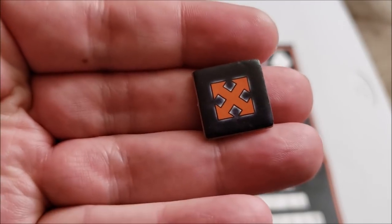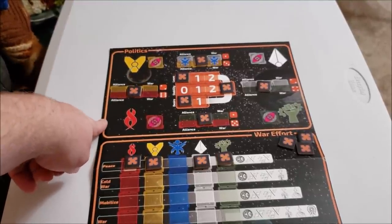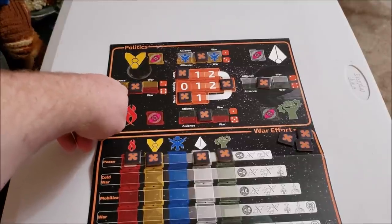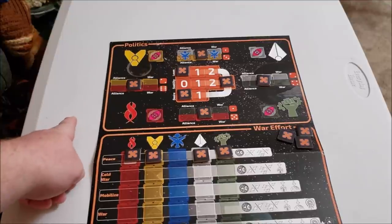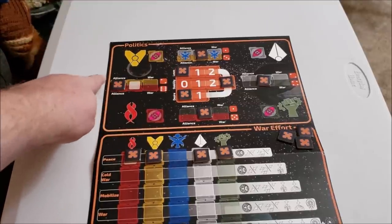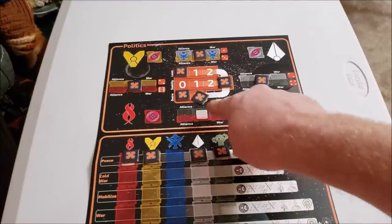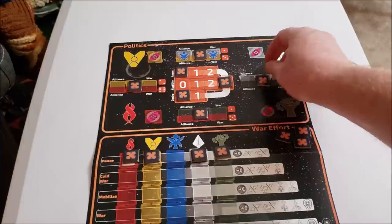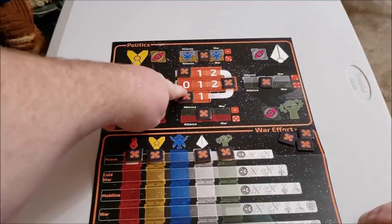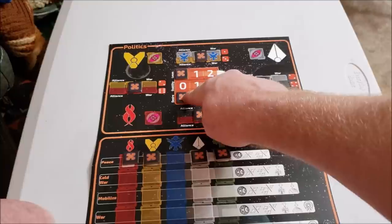To set up the politics board, you take these political markers — little crosses or X's — and place them between races. The soul system is in the center and all the other races are around the outside. There are random events that can push any of these races to war with their neighbors. For example, the Flesh Eaters and Chthonians start off as neutral but could end up with an alliance or go to war. All start in the middle: Chthonians and Cyborgs neutral, Cyborgs and Mutants neutral, Mercenaries neutral.